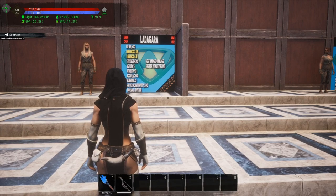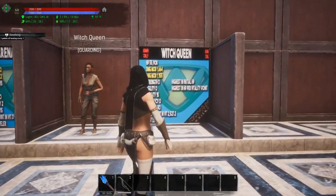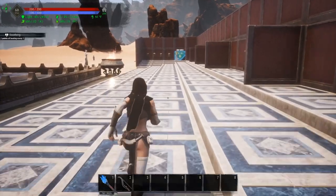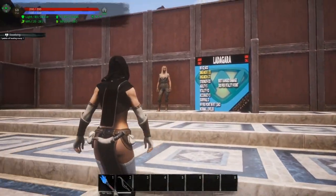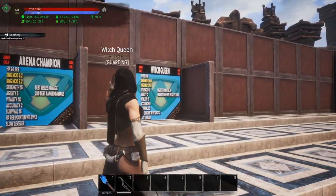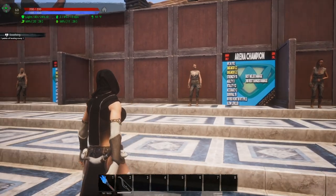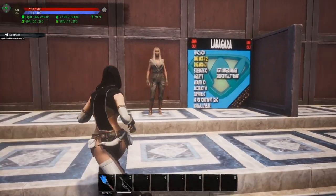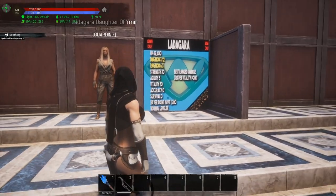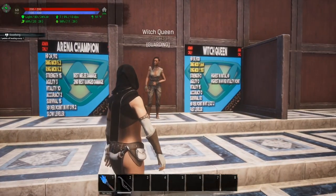So those are going to be my top three out of the ones you can spawn through the admin panel: Latagara, the Arena Champion, and the Witch Queen. If you are a server admin, you can spawn these in and give them away as special gifts, use them as event prizes, or just play around with them in your solo game or on your own private server — you have access to spawn any of these in.